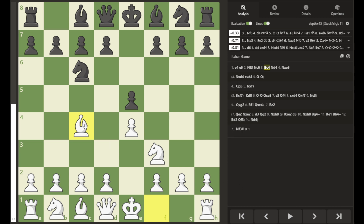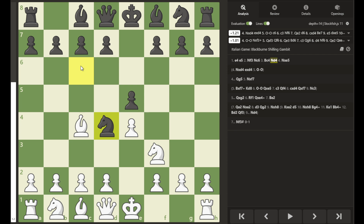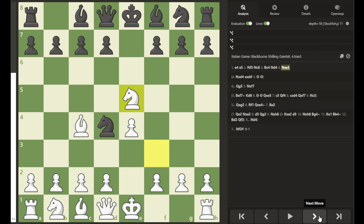After bishop to c4, targeting the f7 pawn, black moves knight to d4 — the Blackburn Shilling Gambit. In this position, the knight moves from c6 to d4. Normally you don't want to move the same piece twice in an opening, not until you've developed all your pieces off the back row. So here, moving this knight again gambits the e5 pawn, which is now unprotected. White jumps on this unprotected pawn, capturing.